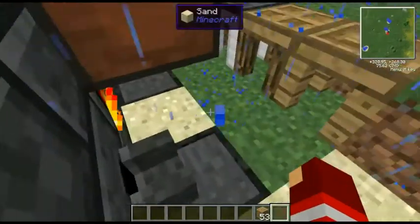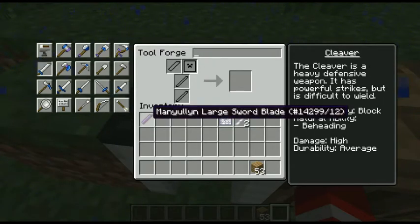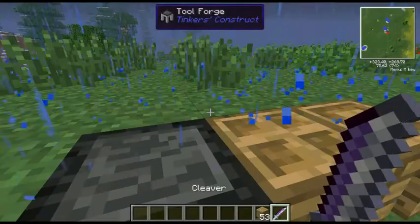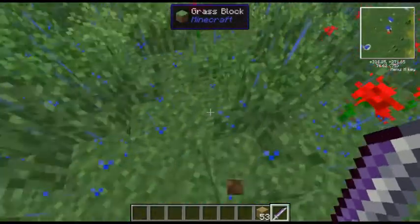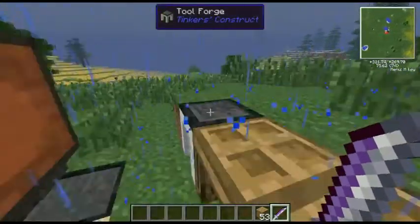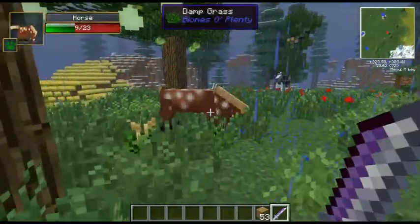Now go to your tool forge and click the cleaver button — it looks like a cleaver. Put the manyullyn large blade in there, then the tough rods. There we go — we have a cleaver! This cleaver does plus 11 damage and it's repairable. The thing about paper is that it gives more modifiers — it's already showing a two-hit kill capability.